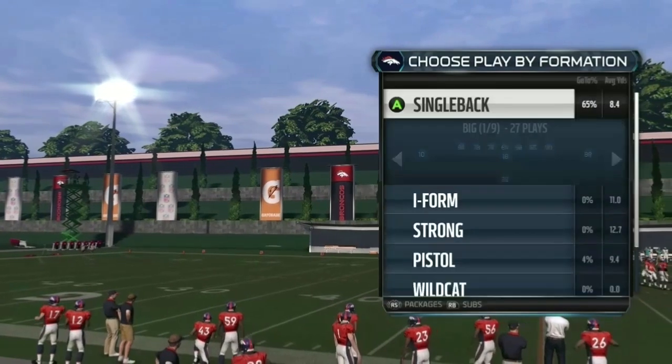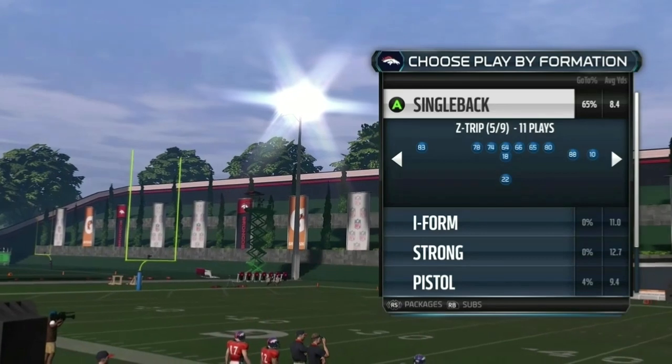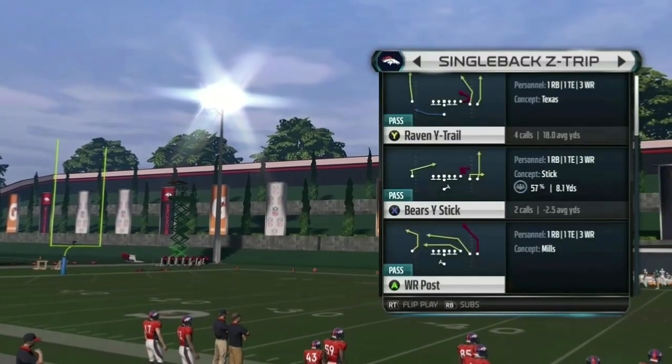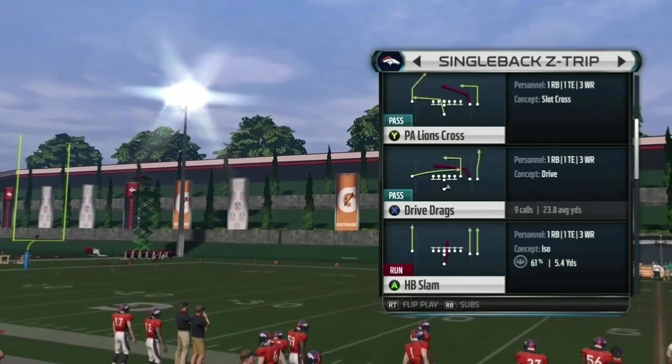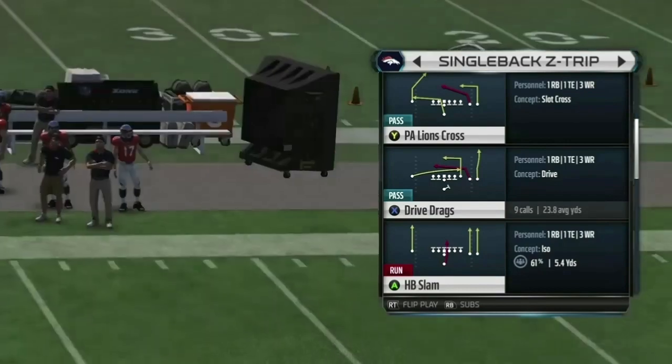Today's money play is going to be right here out of the Single Back, Z-Trips formation. This play can be found in the Chicago Bears playbook. We're going to be talking about Drive Drags right here — that's the play we're going to be talking about.